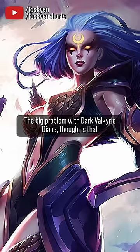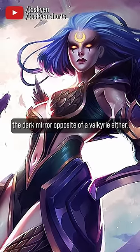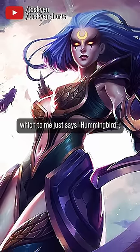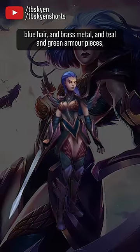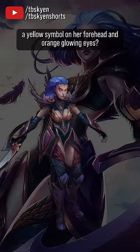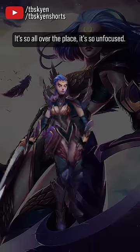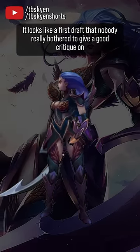The big problem with Dark Valkyrie Diana though is that she doesn't look like a Valkyrie, and she doesn't look like the dark mirror opposite of a Valkyrie either. She has this armor patterned after green iridescent feathers, which to me just says hummingbird, and then there's this really drab color scheme with blue hair and brass metal and teal and green armor pieces and bluish gray steel and then also a yellow symbol on her forehead and orange glowing eyes. It's so all over the place, so unfocused. It looks like a first draft that nobody really bothered to give a good critique on.